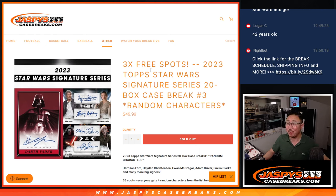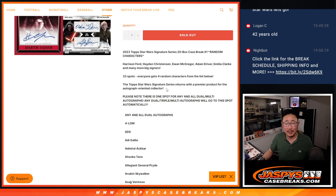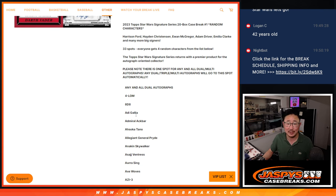Hi, everyone. Joe for Jaspi's CaseBreaks.com. Here comes a fun one — 2023 Top Star Wars Signature Series. This is Case Break number three. It's a random character break. 33 spots total. Everyone gets four random characters from this giant list below right here.